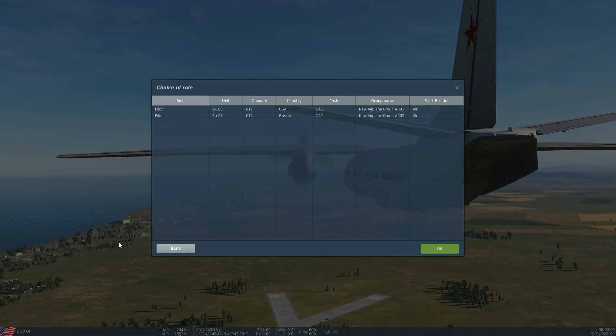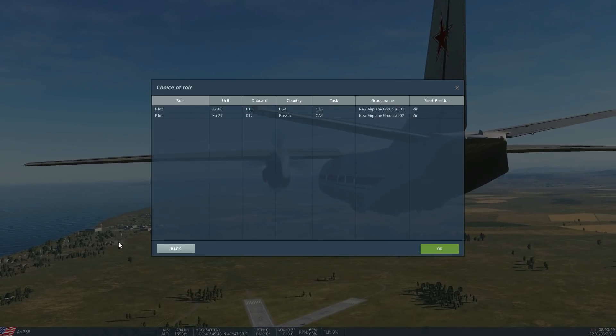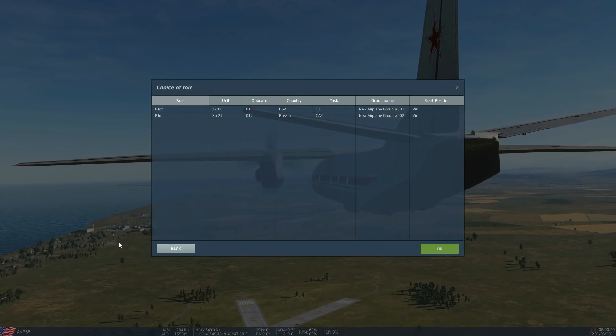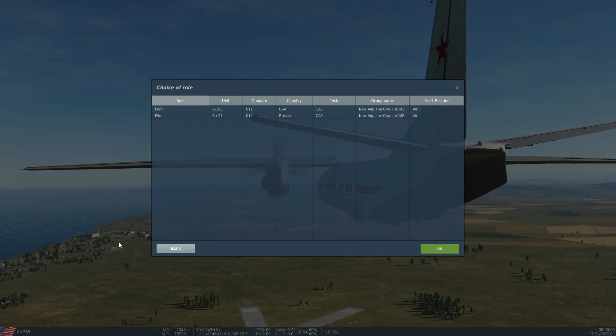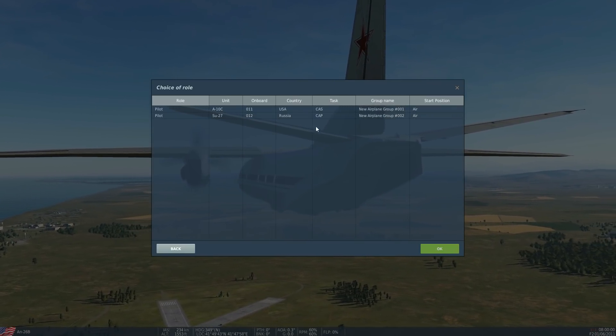Hello everyone, hope you're all doing well. As requested, we're in the A-10C today looking at shooting down aircraft. The only thing I've managed to get working so far is shooting down helicopters — haven't yet figured out how to shoot down planes, so we'll talk about that as we go. Let's jump in.